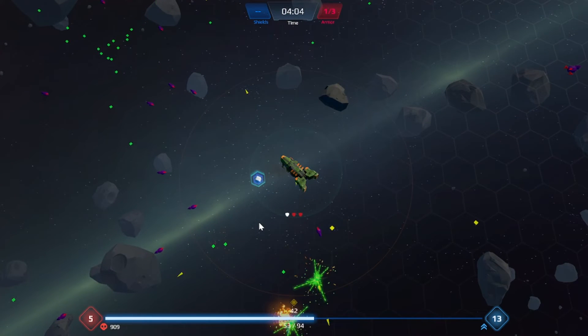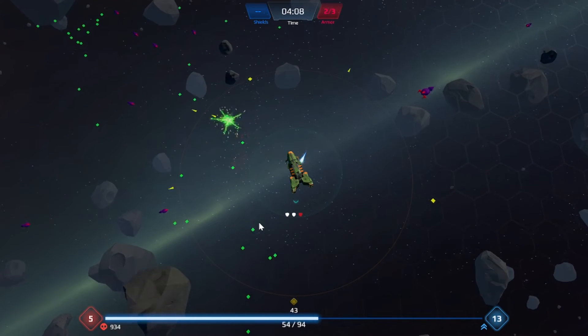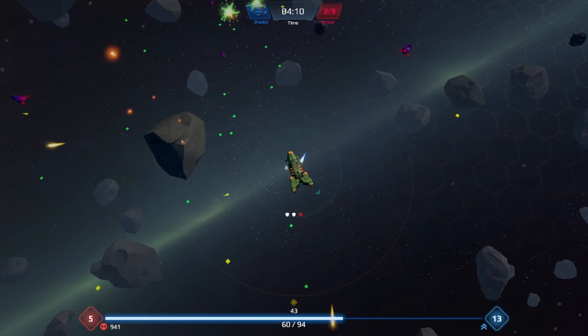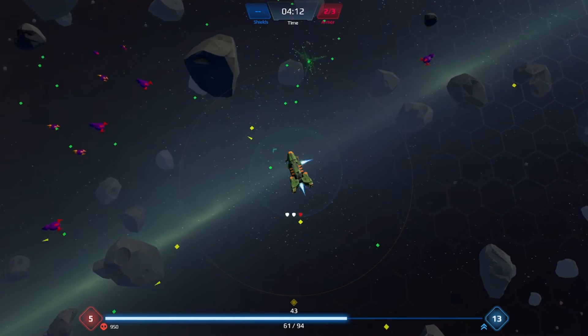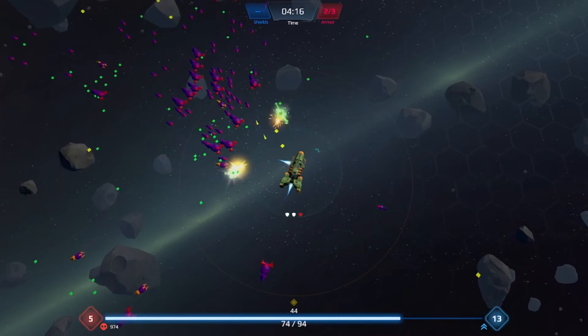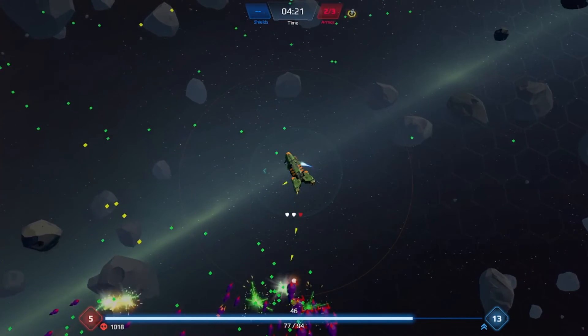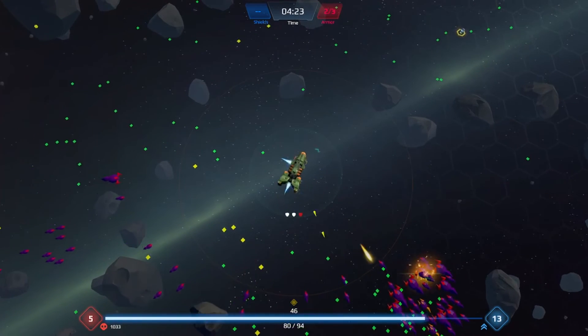I don't know what that is — that was a heal. I had to break it open by hitting it, but I have no way of targeting things with my build, which is my design. This is my no-control, let-the-game-tell-me build. It seems effective once you get it going — and there's another heal over there.